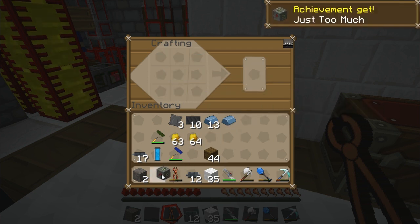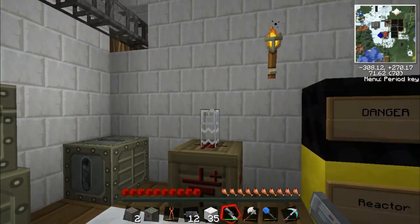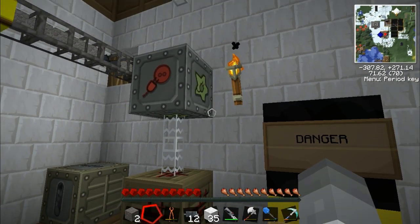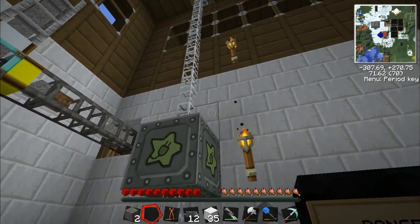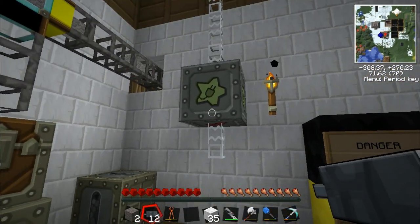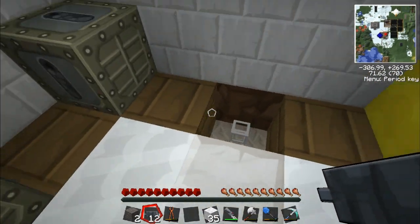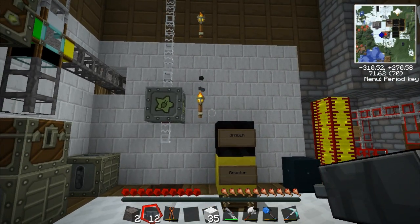And there's our MFSU. This can hold a lot — let's just place that. We want the output on the bottom. Put the glass fibre back. So there we go — it can hold 10 million power, as opposed to 600,000. And we've blown up our transformer, obviously. I didn't think about that. But at least it didn't blow up all our machines — just the transformer. The basic transformer made of wood and copper isn't really good enough.